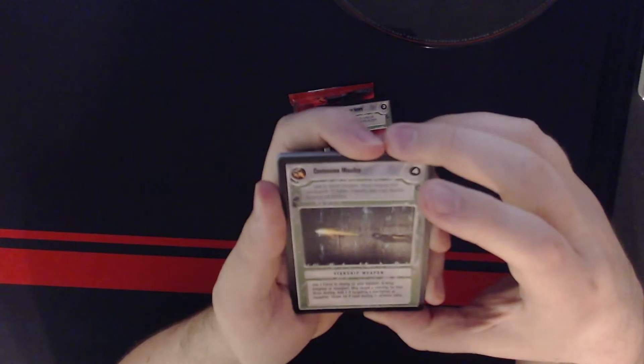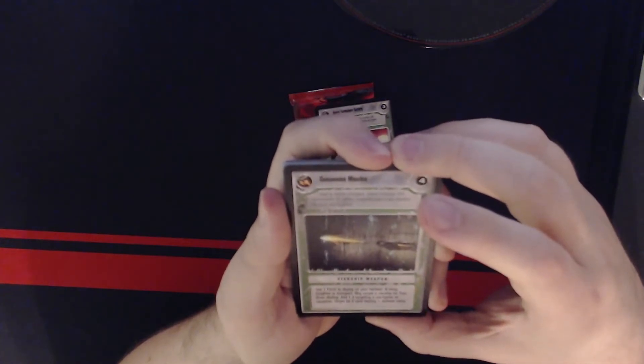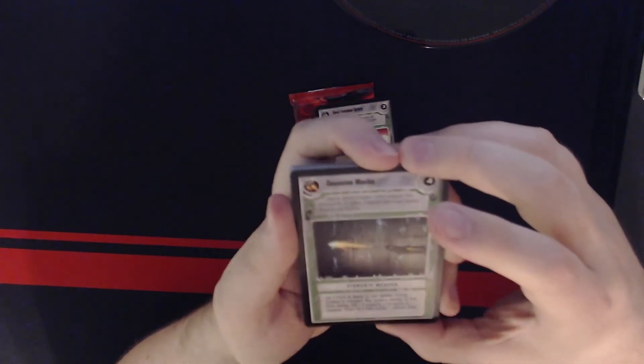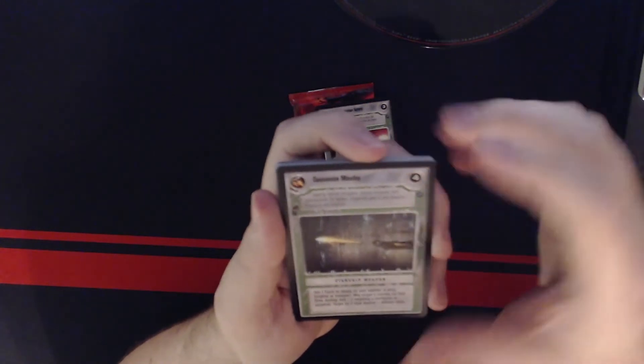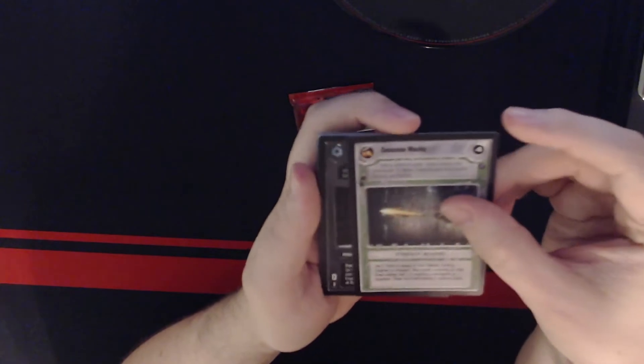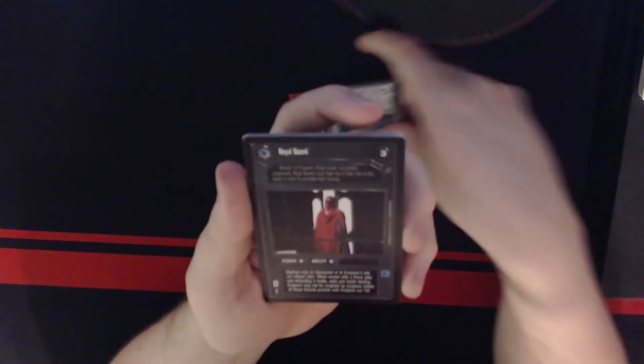Concussion Missiles: use one Force to deploy on your bomber, A-wing, freighter, or transport. May target a starship for free, draw destiny, add one if targeting a starfighter or squadron. Target hit if total destiny is greater than defense value.